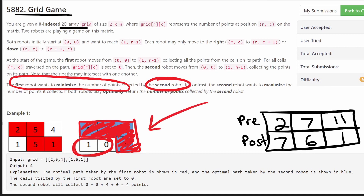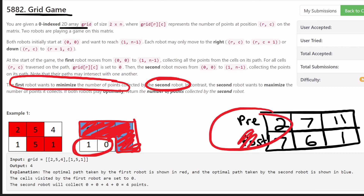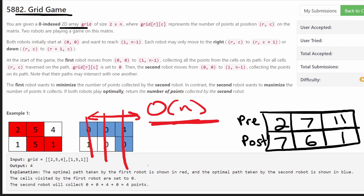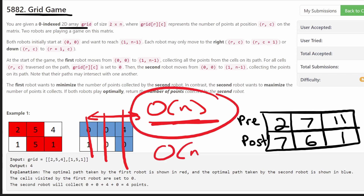Using prefix sums we can calculate these amounts in O(1) time per iteration. We do have to iterate through all N columns for the first robot's possible crossing points, so the overall time complexity is O(N). We also use O(N) memory to store the prefix sums, but that's not too bad. Now let's jump into the code.